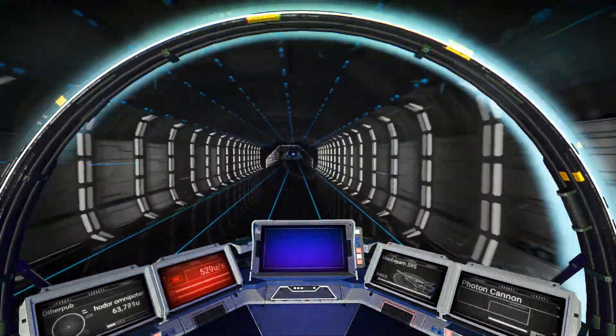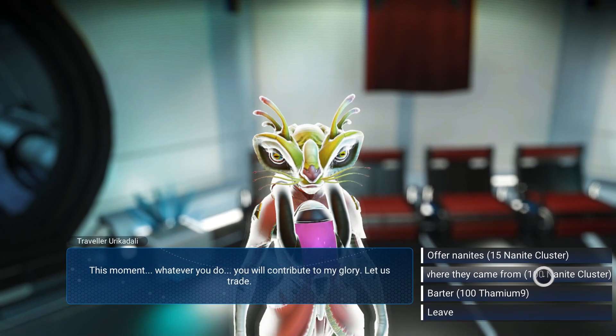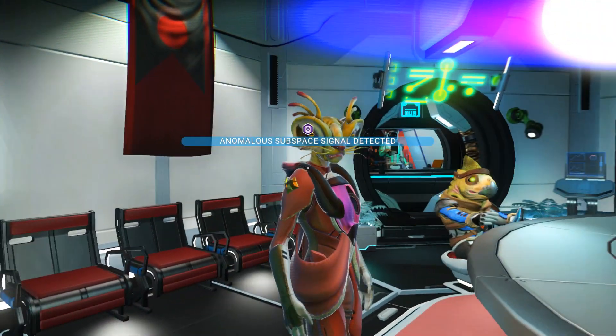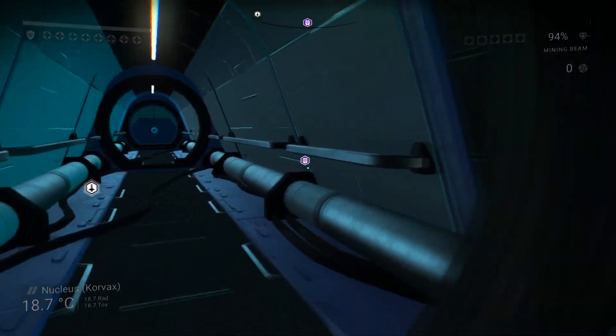Typically, they reside in space stations, but you can also find them on trading posts. Upon finding one, talk to him and choose the dialogue option that points you towards his grave. This dialogue option will require 100 nanites to unlock, and upon choosing it, the traveler will mark a location on your map where you can find the glyph.